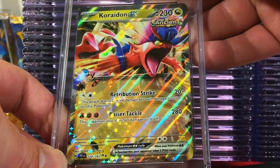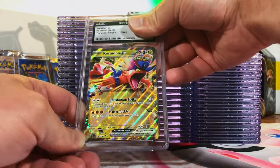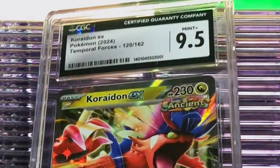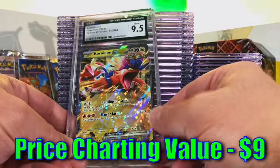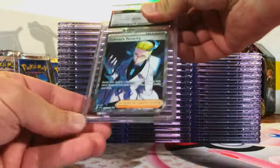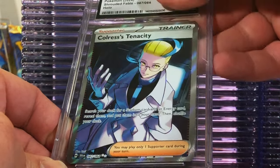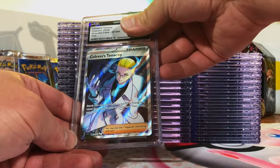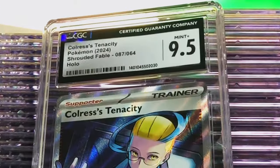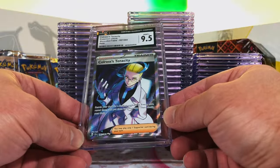Cryogonal EX Double Rare from Temporal Forces — I'm a fan of Cryogonal, got to go with a ten. Nine-five. All these nine-fives and tens we're scoring — we still do great on these grade reveals. Colress's Tenacity Full Art from Shrouded Fable — this one's a nine or 9.5. Nine-five, right on the money. We are doing good with the Shrouded Fable cards.